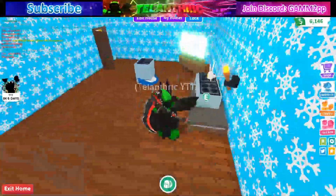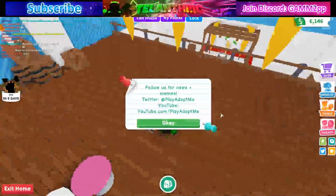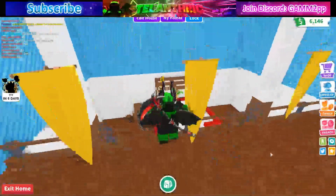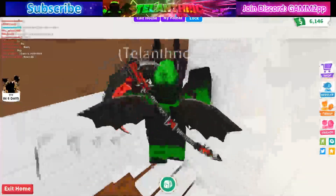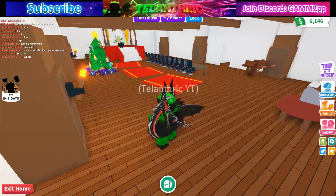So right now the code menu, whenever you click it, it does this — I don't really know how you're supposed to put in the codes right now. I don't know why it's like this, even though they literally said a new code on their Twitter. You can't really type it in, so I guess I'll just tell you guys the codes.